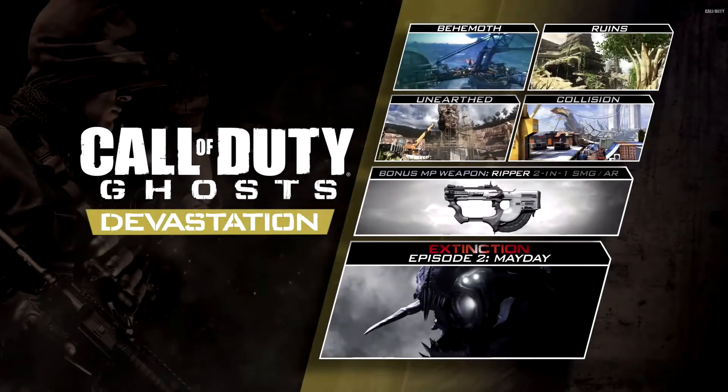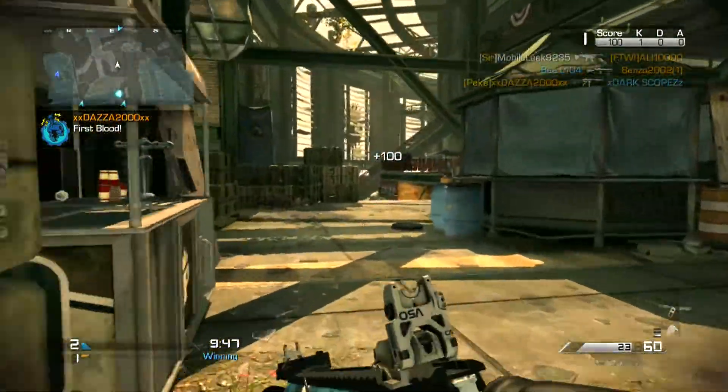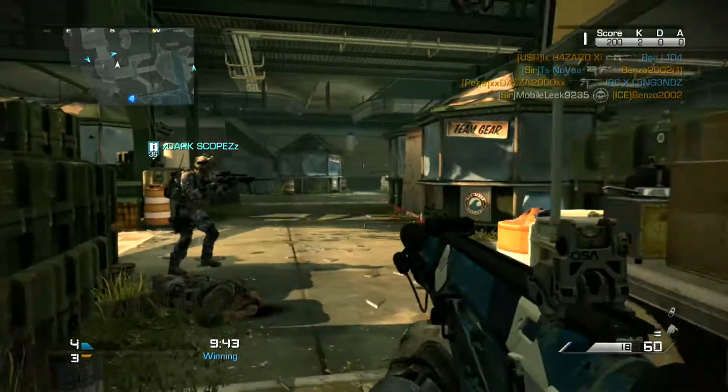The Devastation map pack will be available on April 3rd for Xbox users. I don't know about PS3 users or anything like that. But it's really good — you get 4 maps as usual, you get the Ripper as well which is a DLC gun, and then you get an extra add-on to Extinction as well.